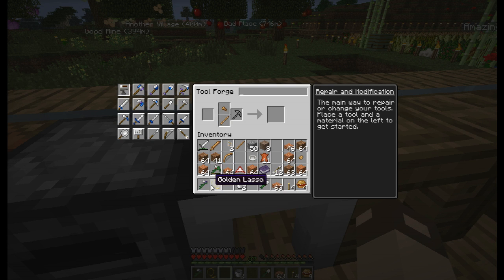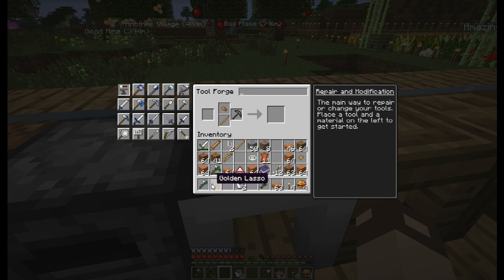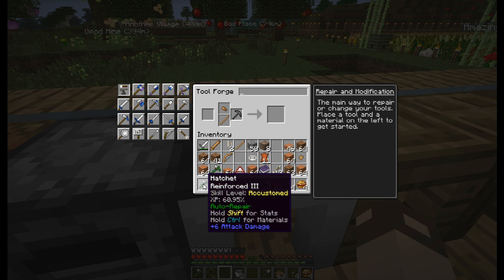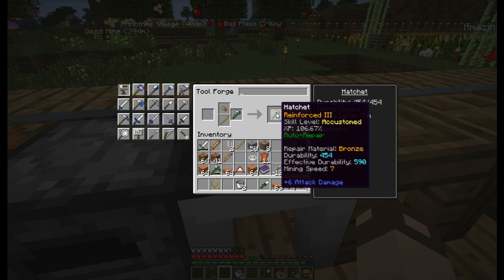Our iron hatchet with 324 durability — 421 effective durability with Reinforced 3. Put it in here, it goes up and it gains a mining speed. And it might level up.